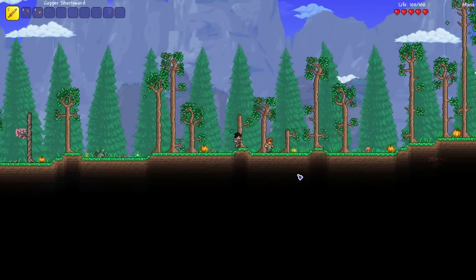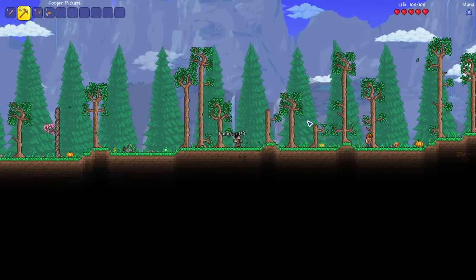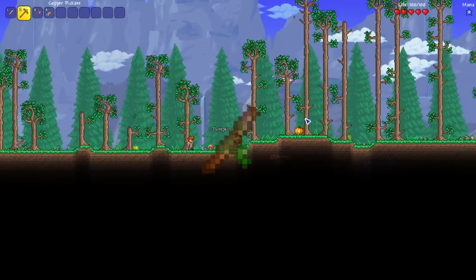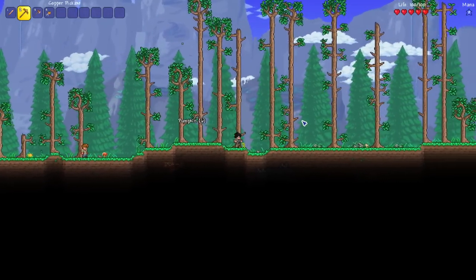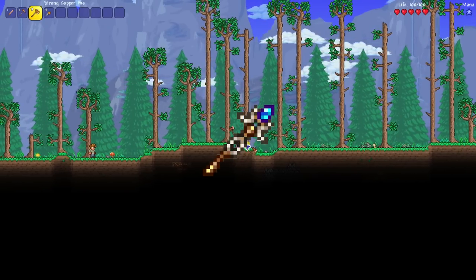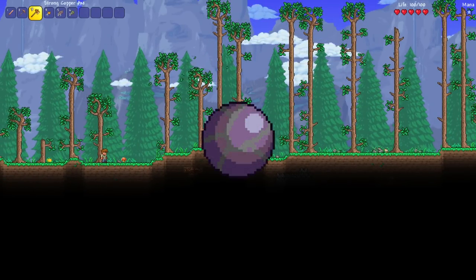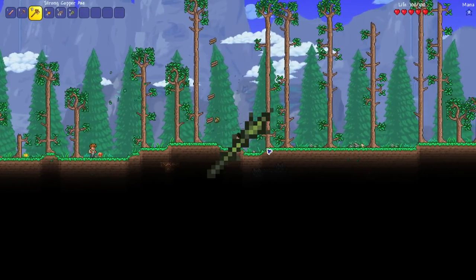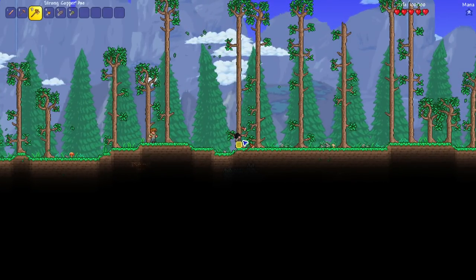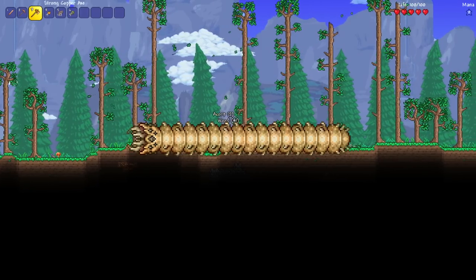Let's get started. I have a couple of options to get my first weapon. Number 1, probably the easiest, is finding the Wand of Sparking inside a chest near the surface and then upgrading it to the Wand of Frosting. Number 2, I can try to find the Thunder Zapper inside sandstone chests in the underground desert. Or number 3, break shadow orbs for a chance to get the Vilethorn. I'm putting off option 2 since it's much harder because of the monsters there, especially the Dune Splicers — if one spawns, I'm basically screwed.